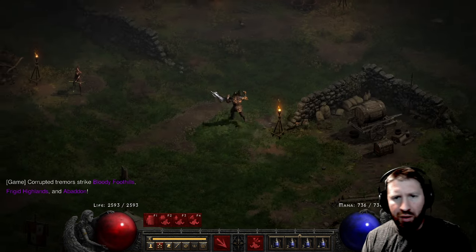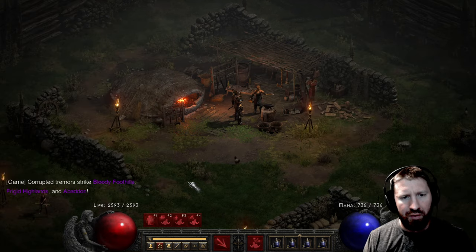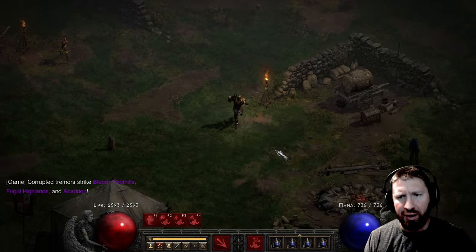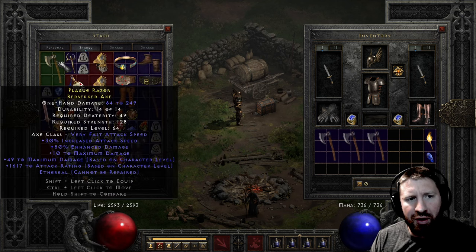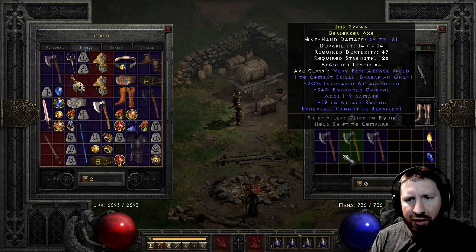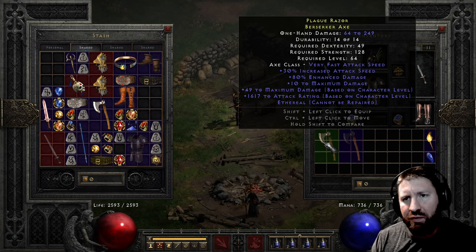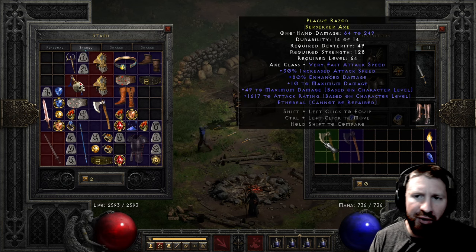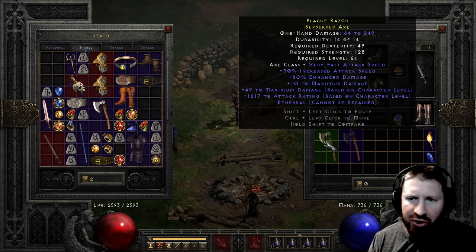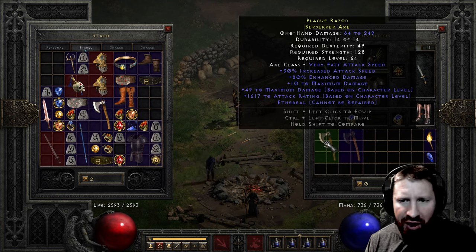One more imbue left. So yeah, interesting - nothing really that good. Let's toss these out. So yeah these are my best two so far. We have Plague Razor: 64 to 249 damage, 30 increased attack speed, 80% enhanced damage, 10 to maximum damage, and a nice 49 max damage based on character level. This character is level 98. 1617 attack rating. That's ethereal - so nice item here and I will put a Zod in there, assuming I don't find a better one before that.